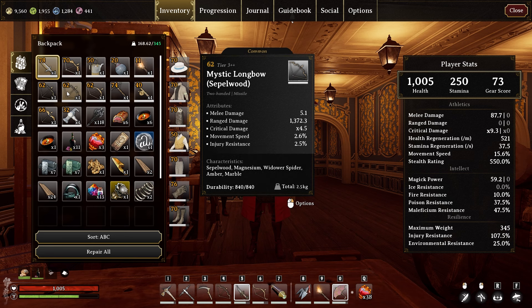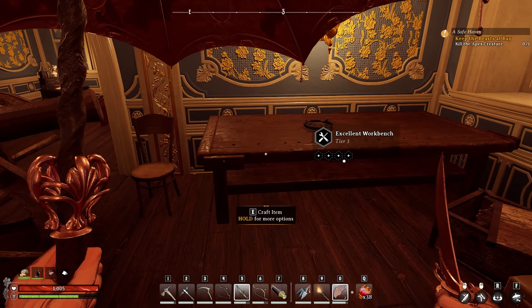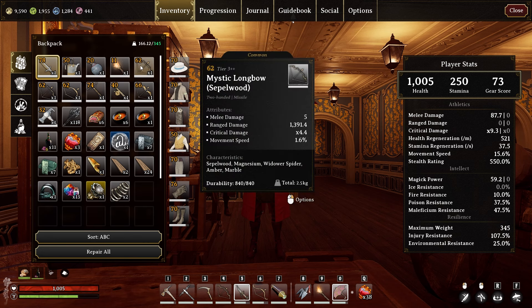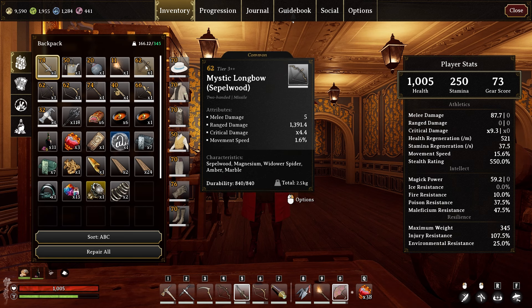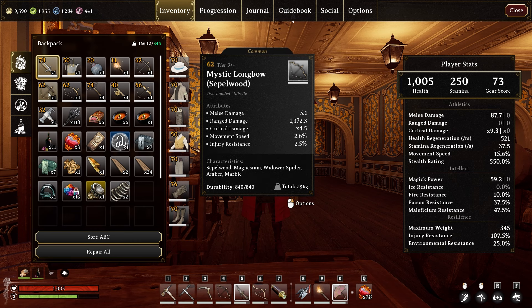There's actually a slight difference between the two mystic longbows — I have 1372 damage on one and 1391 on the other, and the crit is 4.4 versus 4.5. That difference is probably from the card used. The lumber mill card gives range damage plus, speed plus, and crafted tool items have crit plus. The forge card was different. The lumber bow is almost 200 damage more than the dauntless shore bow I had before.